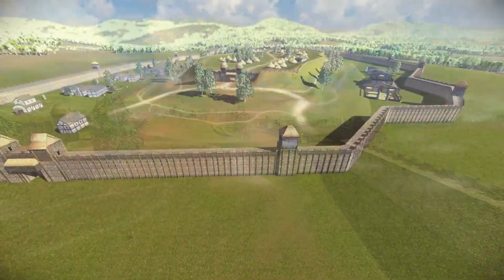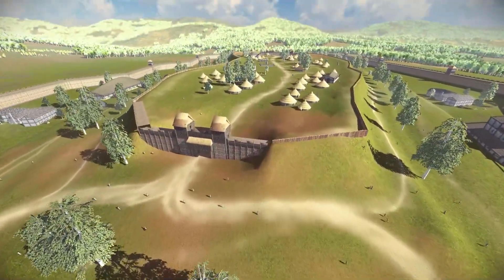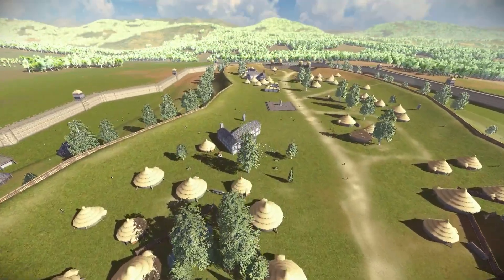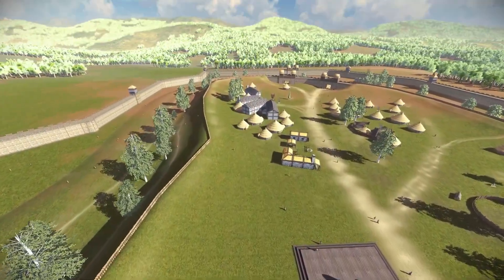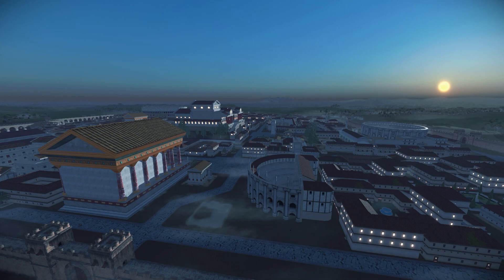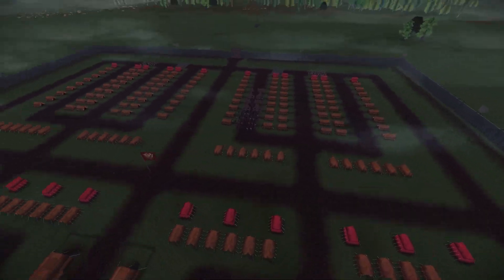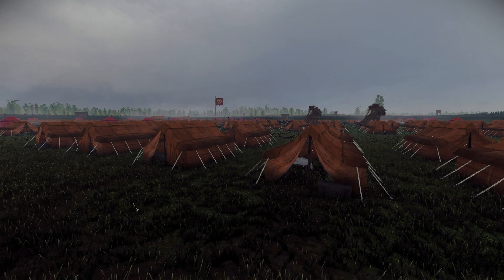One of my most favorite additions has to be the new oppidum system for Celtic factions. As you can see, this means that cities of Celtic cultures will have a completely different and historically accurate layout than those of Romans and Greeks, and it brings so much more flavor to the game. This layout system will be further expanded to other cultures as well, but this is an awesome beginning. We will also see entirely unique settlements for special cities like Rome in a later update, and even the forts have been expanded — Roman forts now look much more like they did in reality.